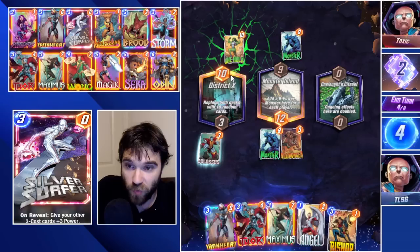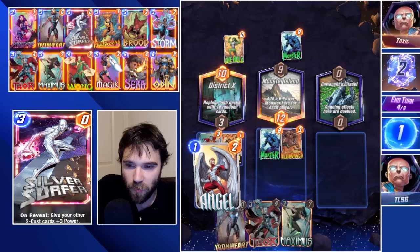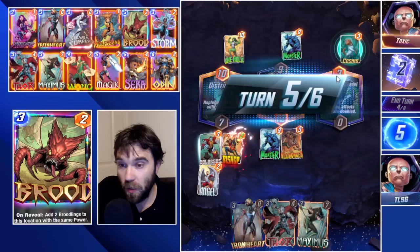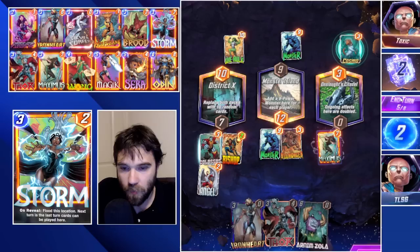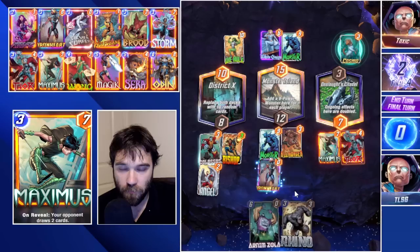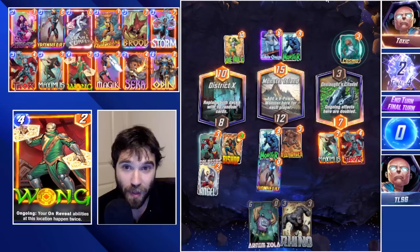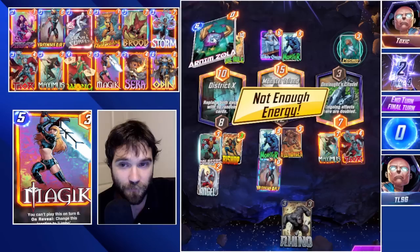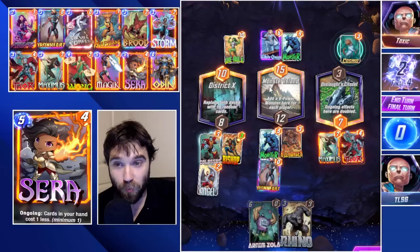Now we're on level playing fields. They play She-Hulk already - very strong play. We play Bishop and Angel to start buffing Bishop up. Next turn we do Maximus in the Onslaught Citadel lane since no on-reveals will trigger because of Cosmo. For the final turn we do Thor and Iron Heart. I anticipate they'll copy our Arnim Zola, bringing them to 25 power. We'll play Thor here and Iron Heart to try to outpower a 10-power play in Onslaught Citadel, which would bring them to 13.